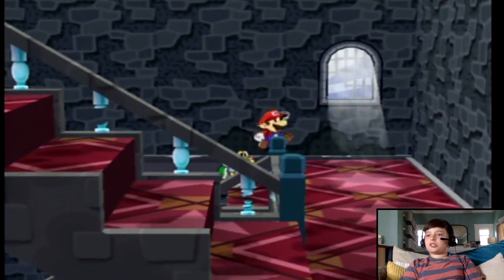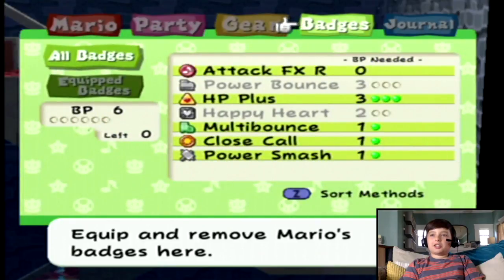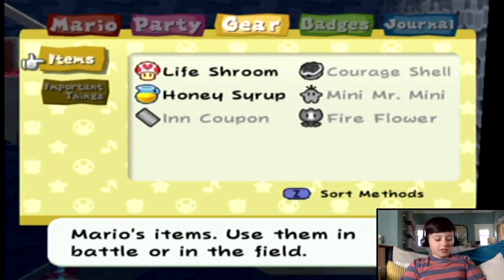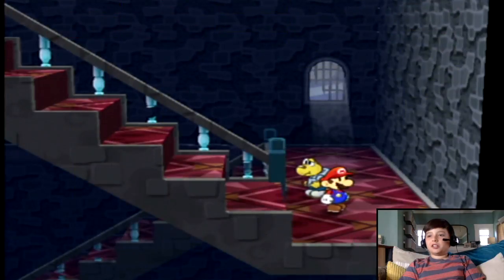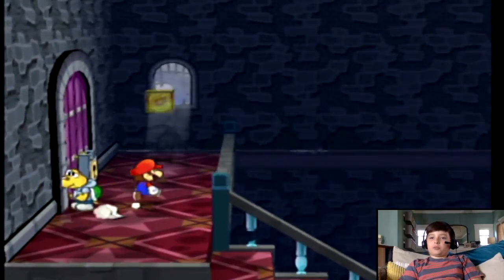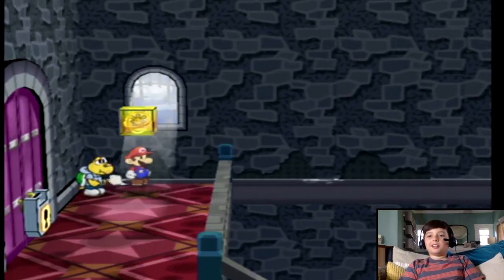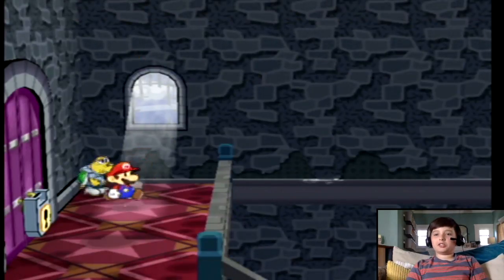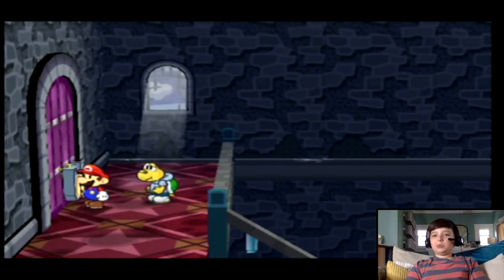So first, we need to go up these stairs, but before we do, I need to show something that I got off screen. During the section right before you go on the airplane board to go to this section, you can get a Life Shroom in an unreachable area. I did this off screen, but basically it restores a bunch of HP, but if you have a party member that's dead, it can revive them. It's kind of like a one-up, except it's not. So this is our third Shine Sprite, which means if we want to, we can go back to Rogue Port and to Merlin and upgrade one of our party members. I would do that right now, but I don't really want to. So we go outside and... whoa.